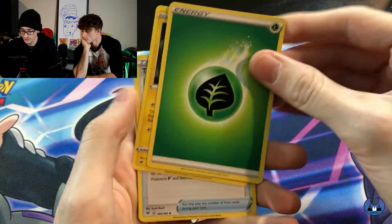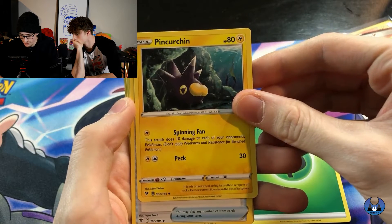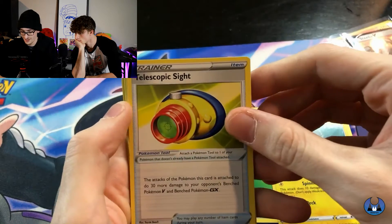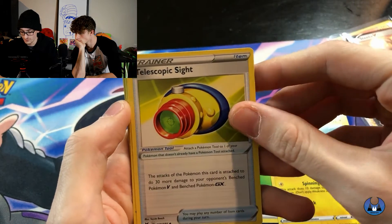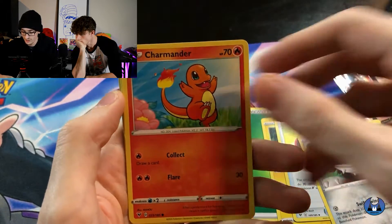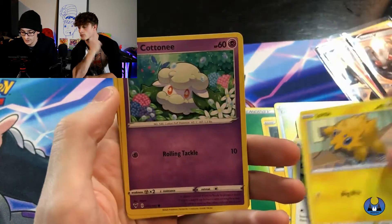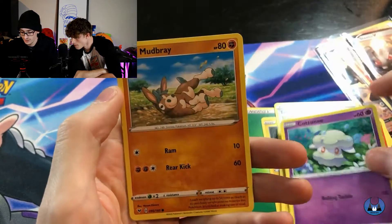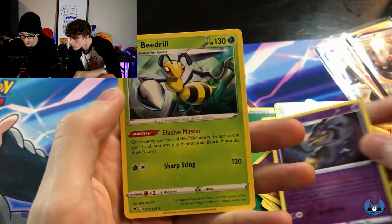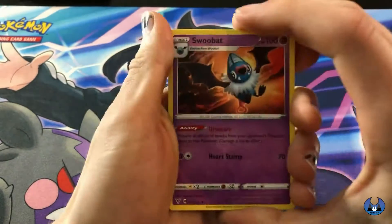We got a Leaf Energy. Pincurchin — and I haven't been saying that right, it's Pincurchin. Telescopic Sight, which you can get in a gold card. Ferrothorn, Charmander, Chatot, Joltik, Cottonee, Mudbray. The Net, and Beedrill.